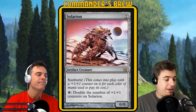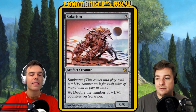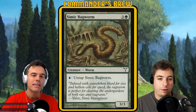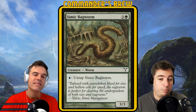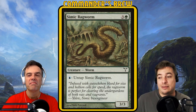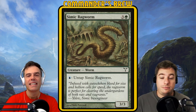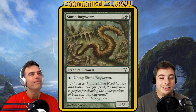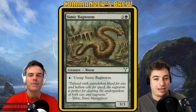The number one spot in the deck is actually a tie between two cards: Horseshoe Crab and Simic Ragworm. Simic Ragworm is three and a green for a 3/3, with the ability: pay one blue and untap it. Giving Experiment Kraj the ability to pay one mana to untap itself turns out to be the best — it's how you enable a ton of these combos and how you enable pure value. These cards are absolute staples, absolute must-haves in any Experiment Kraj deck.